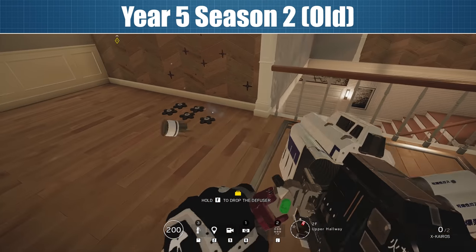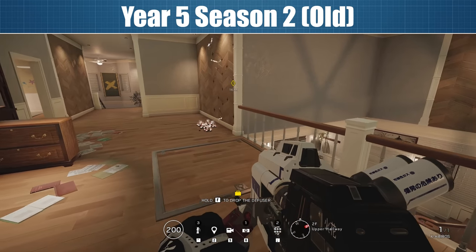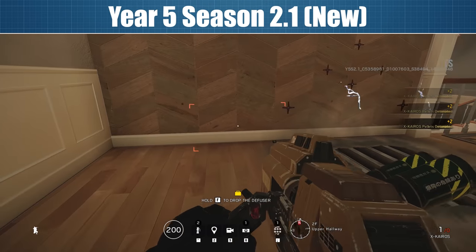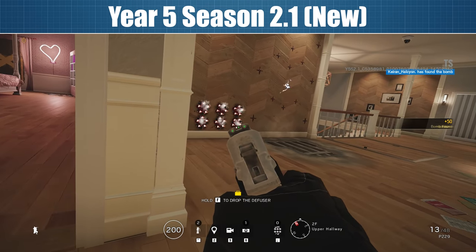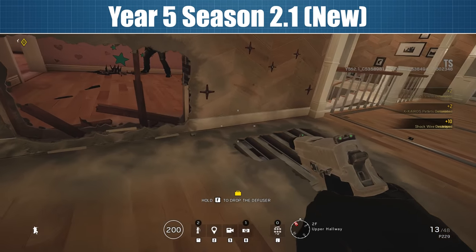How long it will take to program this new behaviour is anyone's guess. All we know for sure is that in the live build right now, you can still use both Ace and Hibana's breaches to clear defender gadgets through walls. And as things stand, even after the nerf in the upcoming patch, Ace will still be able to open up small parts of electrified walls as long as there is a breachable floor on his side of the wall.